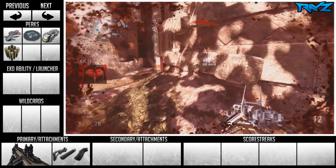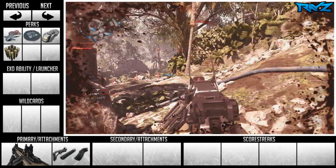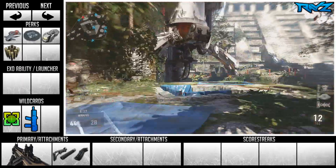We're not gonna be using any EXO ability or any launcher. Instead, we're gonna be using the Wild Cards: Perk 3 Greed as well as Primary Gunfighter. You're gonna need those to have that second third-tier perk as well as that extra attachment.